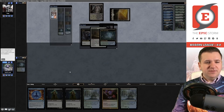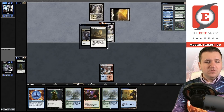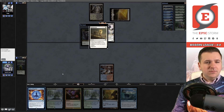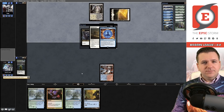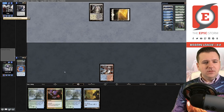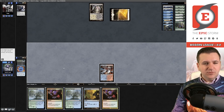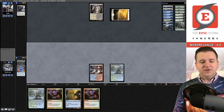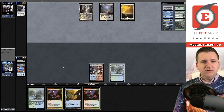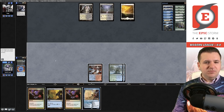We try to Force of Negation a follow-up spell. We cycle Street Wraith, hit our Force and use it. Now we need to dodge another discard spell before turn three. We draw a Brazen Borrower — not ideal. We play a land and pass. Our opponent passes on their fourth turn with seemingly nothing. I'm not casting Violent Outburst yet because I want more equity first. I realize I can actually hard-cast Grief using the Sunken Ruins — props to Sodeq for that piece of deckbuilding.